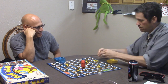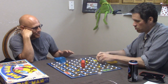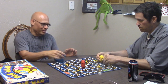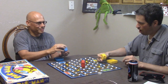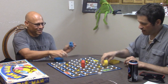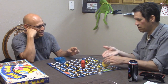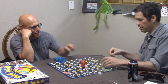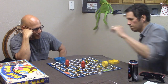One, chomp. Two. Get in there. Three. Four, yum yum. Five - he has five marbles. So I dump them out now? Dump them in your bowl there. All right, dump them in the bowl. And now he moves a Ghost - he moves four. One, two, three, four - right next to me. I thought that'd be nice.